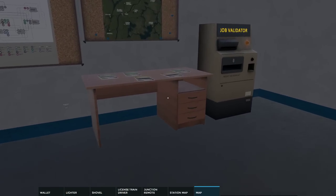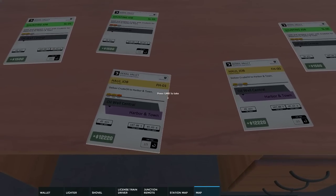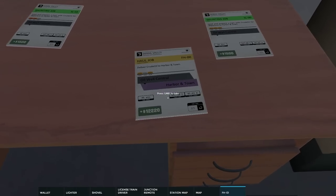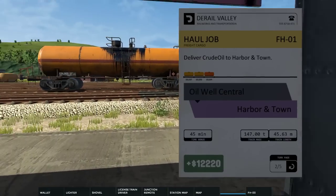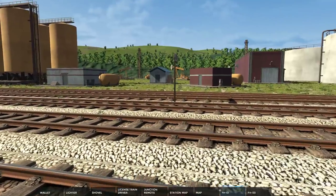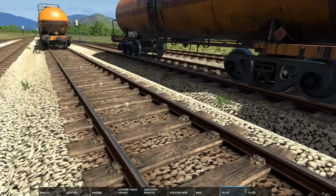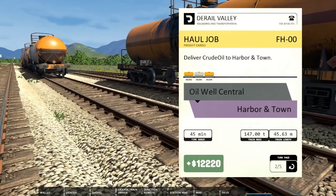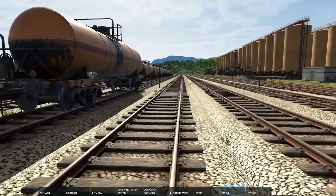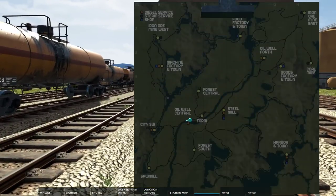I actually saw there are two new jobs that take us to Harbor Town with three cars each, delivering crude oil. I'm not sure if our shunter can handle it, but we can try. Let's take two jobs and see if this works. Let's be brave. Oh zero four and oh zero five — loading three cars each. So we load those two sets, three cars each, and we should be heading east.